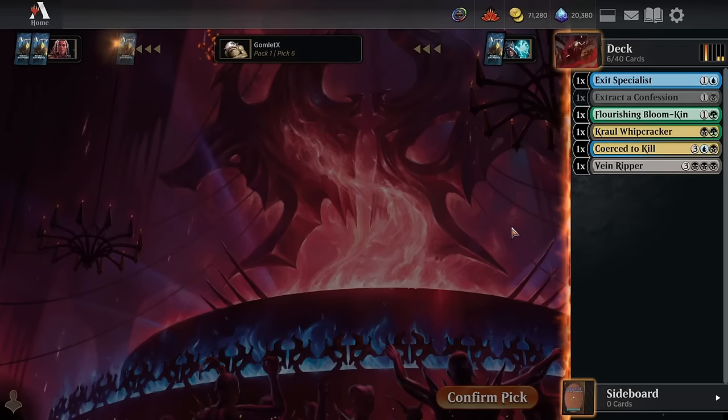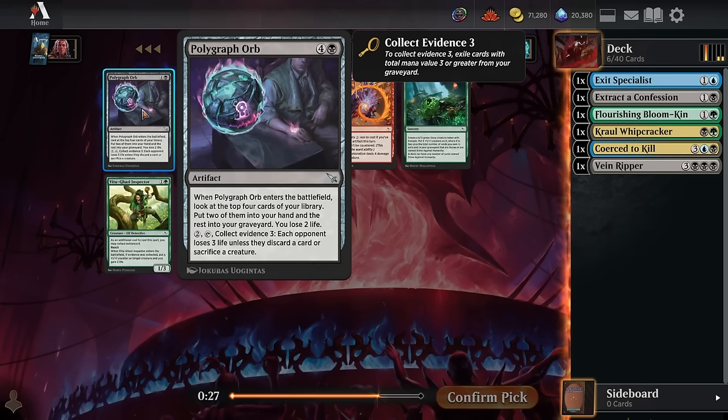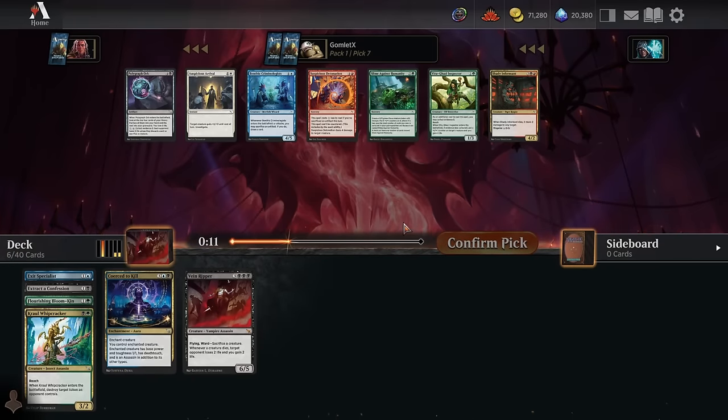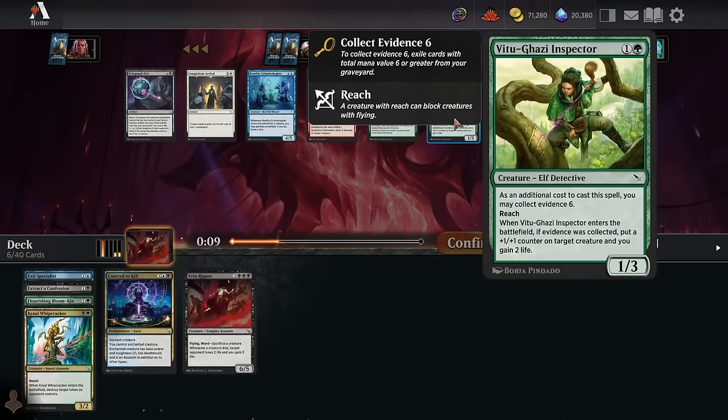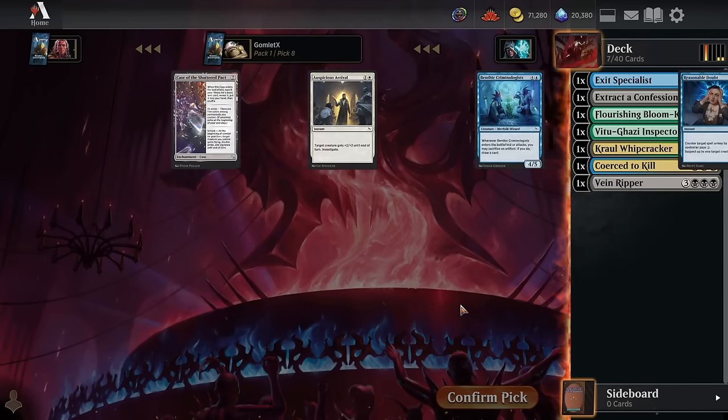Now we get to take Extract a Confession — pretty happy with that. Pick 7, Polygraph Orb is a repeatable way to collect evidence if you're trying to do the combo deck with Chalk Outline or Insidious Bloom. It's pretty narrow though, so I'd rather take the Vitugazi Inspector — a nice little blocker that's super good with the evidence engrave. I'll take the Inspector.